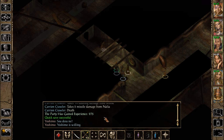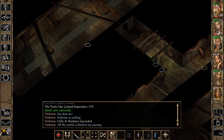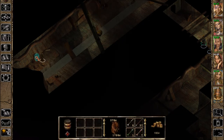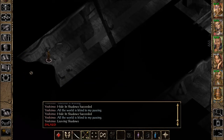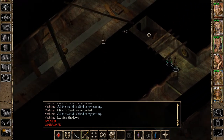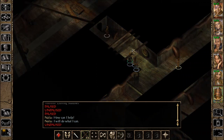So this thing — Yoshimo is willing. All the world is blind to my passing. Oh, a dead end? I guess we can't just walk across — oh, we can walk over there. Empty.